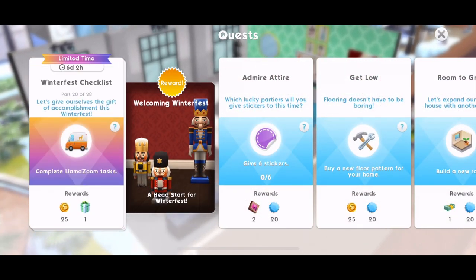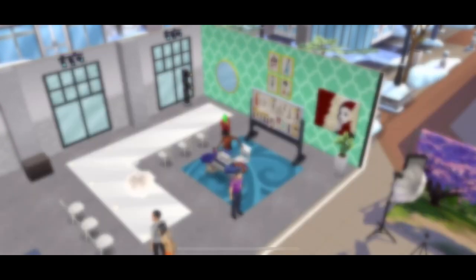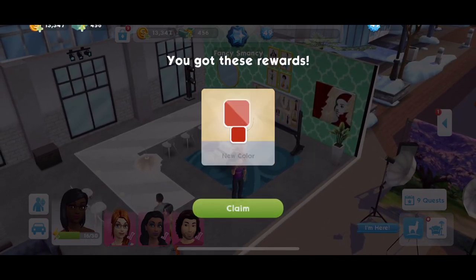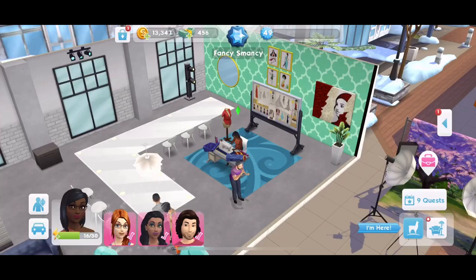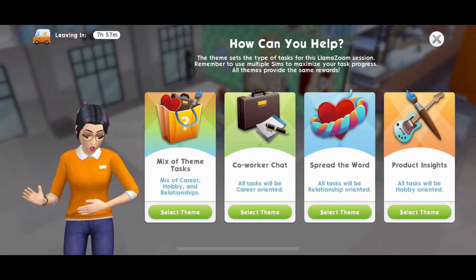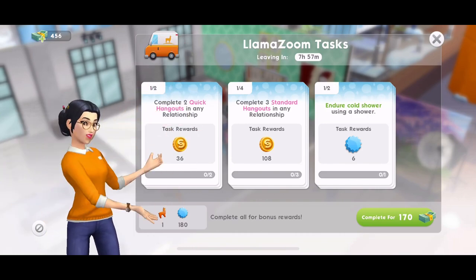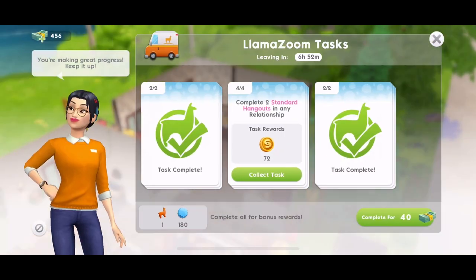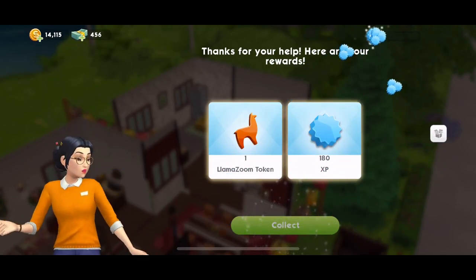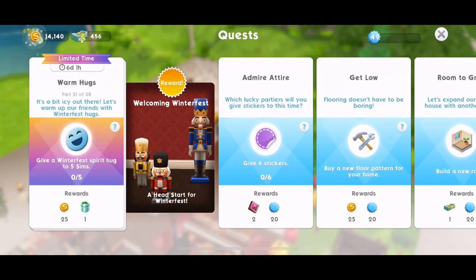Part 20: let's give ourselves the gift of accomplishment this Winterfest — complete Llama Zoom tasks. Our present is red lights — I've been wanting red. Our llama zoom van is right there, so let's go ahead and select the spread the word. We have just finished those llama zooms — let's collect those rewards. That will be quest part completed. Part 20 done.